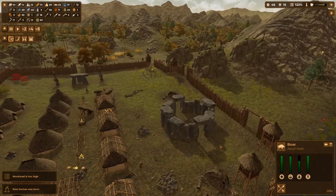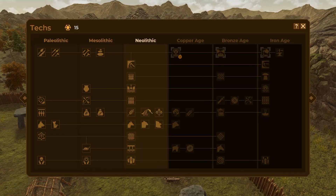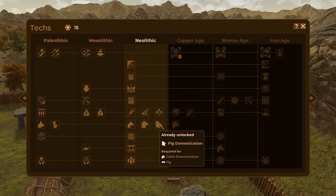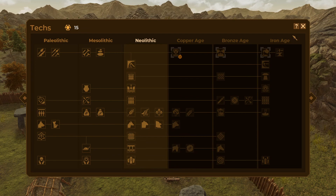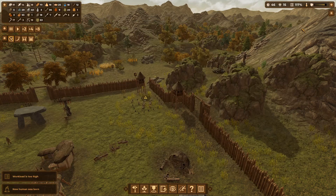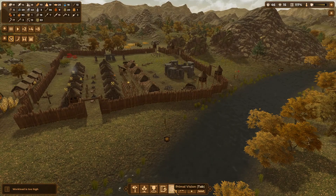What can we domesticate — remind me. Let's have a look at what domestication we have. Oh, we can unlock pigs, sheep, and goat. Now I think we can only domesticate babies, so I'm going to go to primal view.